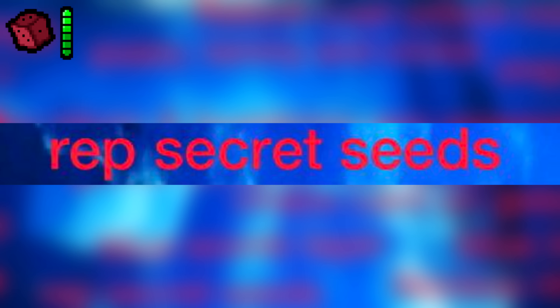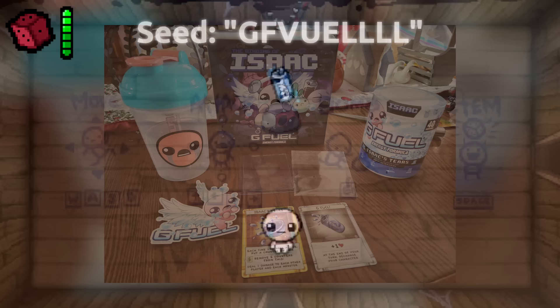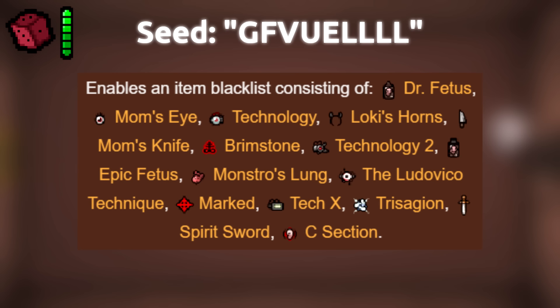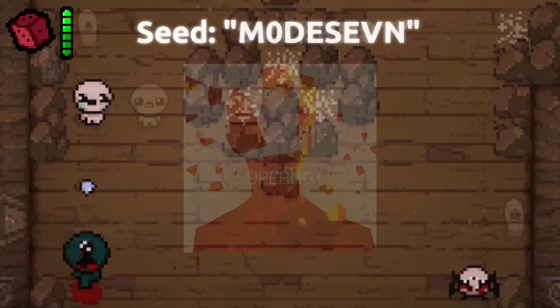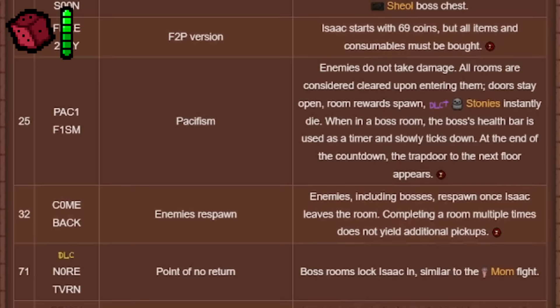Repentance Secret Seeds. Isaac has quite a lot of special seeds, with the Repentance ones including a G Fuel seed (part of a G Fuel collaboration), which spawns a G Fuel item in the starting room of each stage granting a random gun effect and Action Essentials explosions. There's also a seed called Super Hot, where when Isaac isn't moving time runs extremely slowly — referencing the game Superhot — and a seed called Mode 7 which gives a permanent Retrovision effect. These are the only seeds added in Repentance that have been found so far.